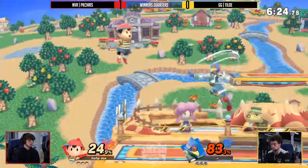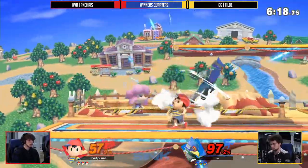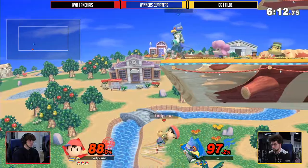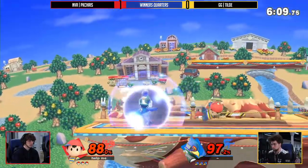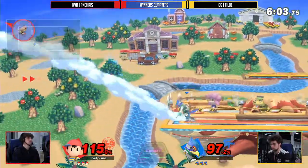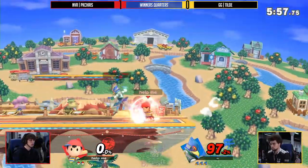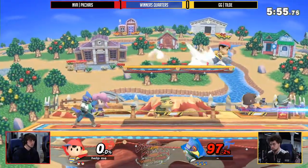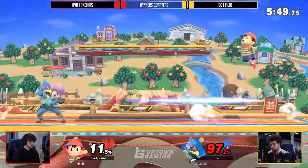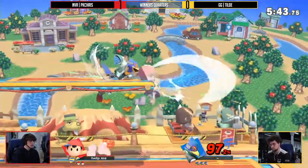Till Day trying to put on some damage. This is so funny — he reflected the PK Fire, which meant that because he was going for side magnet he absorbed and healed a little bit. He was still negative in that exchange but PK Chris actually healed off the side magnet by accident. Back to this — really nice from Till Day just taking it slow, putting a little more damage but still very methodical about it.